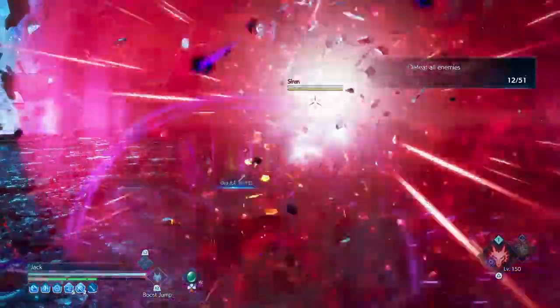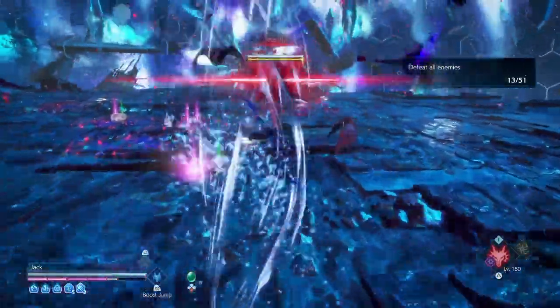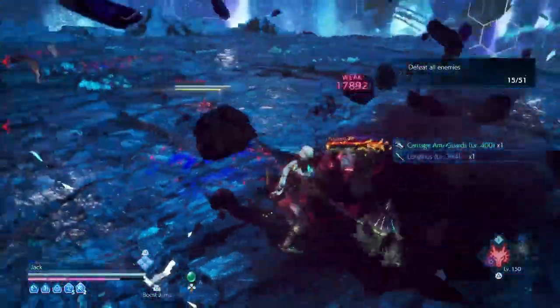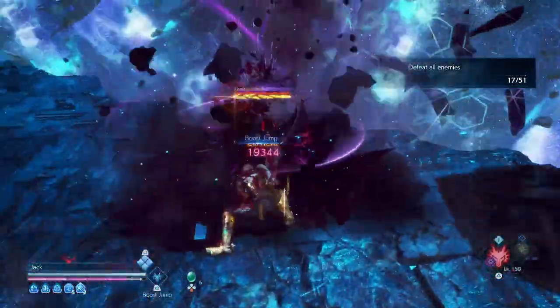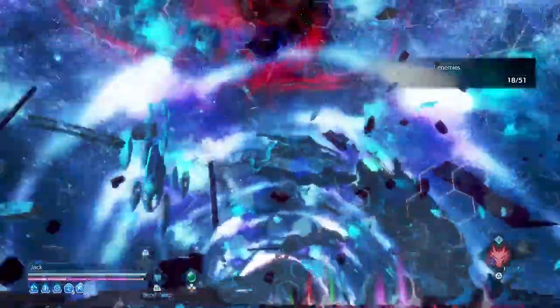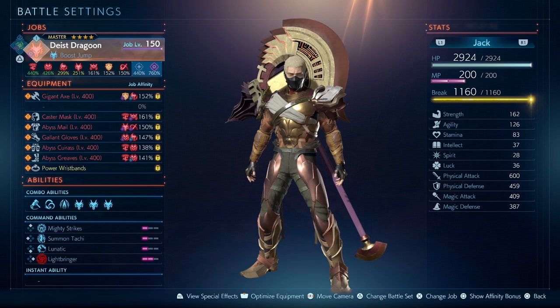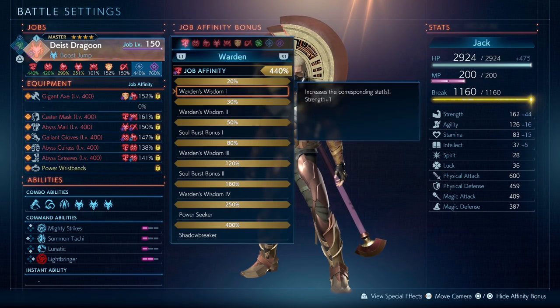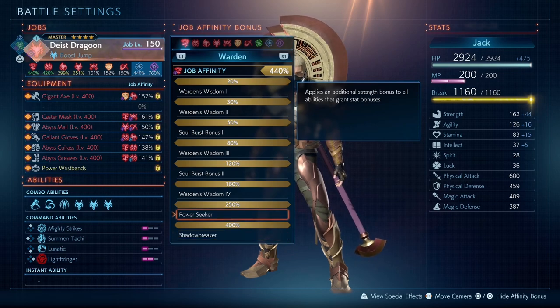This ability is also the reason why we are using the Dragoon job. If you wanted to focus more on the axe itself and get even more damage, you could go Berserker or even Dark Knight, but since we are already hitting the max damage cap, you don't really need more damage. The jump ability on the Dragoon is just great for clearing out any mission. For affinities, you will need Breaker at least at 250% to get the bonus strength stats — 400% is great to have but not required.